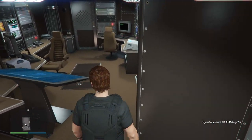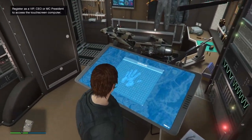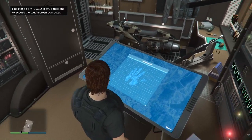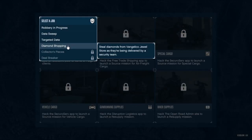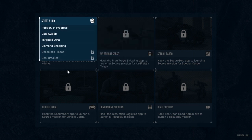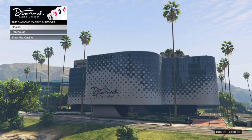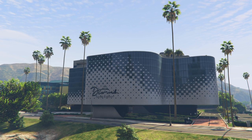If you don't have a Terrorbyte in GTA 5 Online, go to Warstock Cache and Carry and buy one. You need a nightclub to store the Terrorbyte — similar to needing a bunker to store the MOC. Once you have it, be a CEO or MC President, go to the computer, and start doing the client jobs. They're pretty fun, fast, and you can do them solo in an invite-only session.